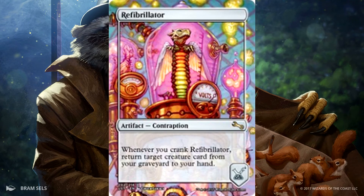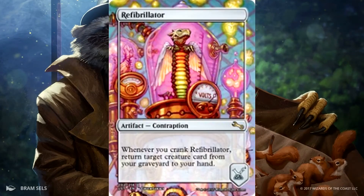Then we have Refibrillator — I think that's how you say it. Whenever you crank it, return target creature card from your graveyard to your hand. And that art is really creepy too.